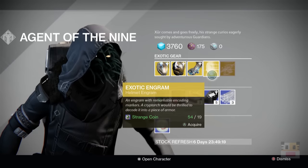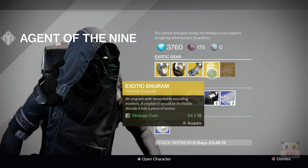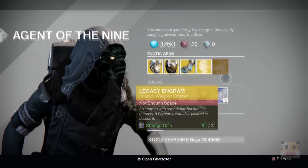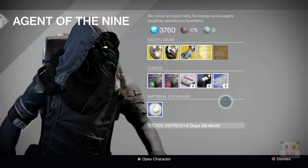The only real bad one is the chest piece — Titans, you always get that alpha loop box. But other than that you got your Legacy engrams. These will only give you Year One exotics if you want to get those and get those blueprints filled out so you can buy all the stuff in a Year 2 version.